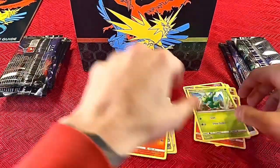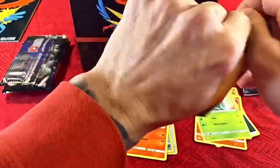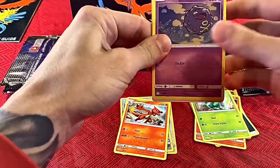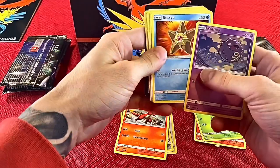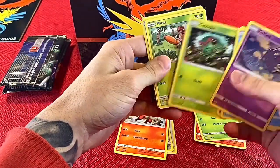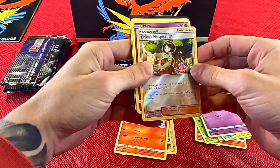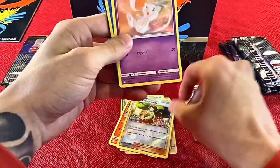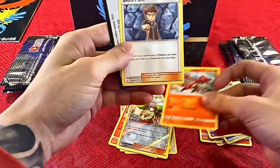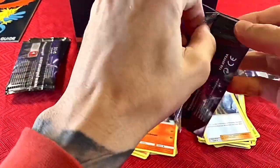I know all of the original base starter Pokémon — Charizard, Charmeleon, Squirtle, Bulbasaur — they're all pretty desirable. Pack two: we have Koffing, Staryu, Eevee, Caterpie, Paras, Erica's Hospitality, a Mew energy, Misty's City Gym, another Charmeleon, and Brock's Grit.